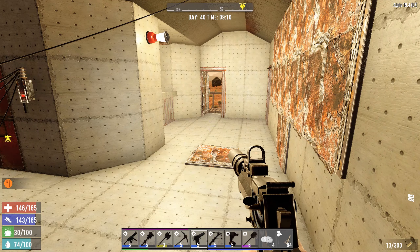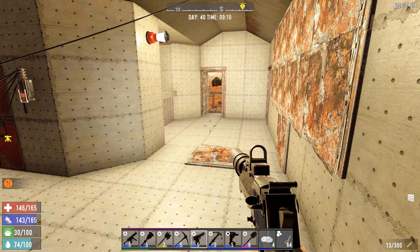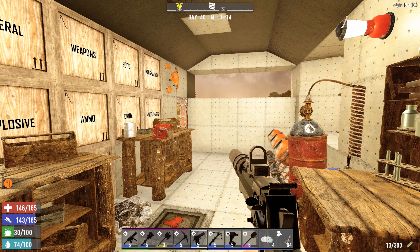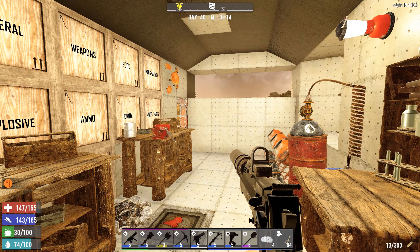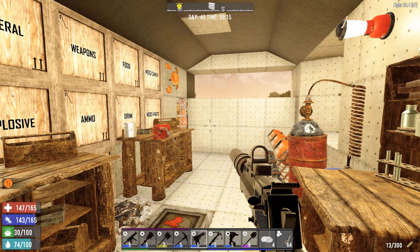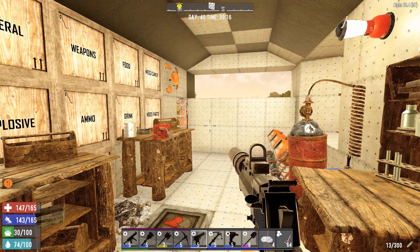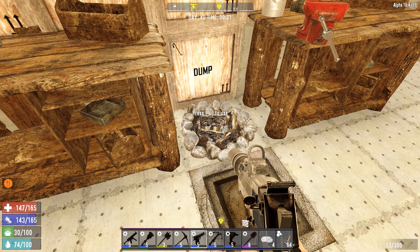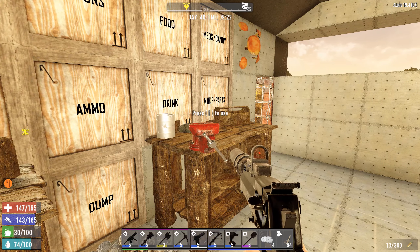Luckily I reloaded the save and everything came back, so I think we're good to go. Today I want to go to Bob's Burgers. Back on episode one, I made a promise as I walked past Bob's Burgers on our way to our very first house that we spent the night in — I promised we would go back and check out Bob's Burgers and show you guys what that place is all about, because it's a very exciting, custom-made POI. It's part of the compo pack. So I'm gonna get geared up, cook some food, and then head out.